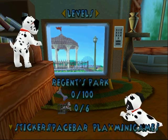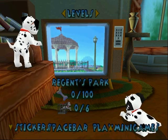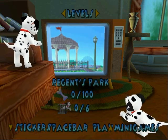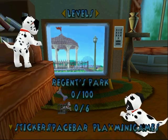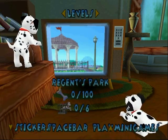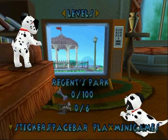So the life of all the puppies and their parents is in Domino's and whatever the other puppy's name is — hands, paws, whatever. This is the first level, Regent's Park. I will randomly say things throughout the video that will help you, but I'll keep my voice down during dialogues. If you hear random things, that's my house — maybe my parrot. You can get 100 bones on each level and six puppies. You also get stickers and minigames — look, we have mini golf. Let's start.